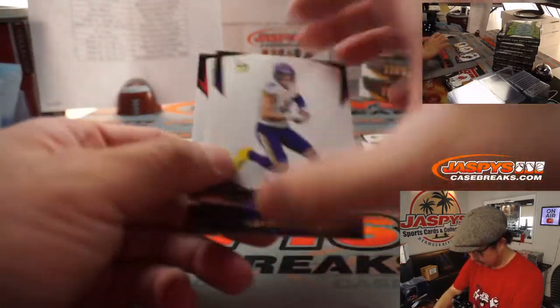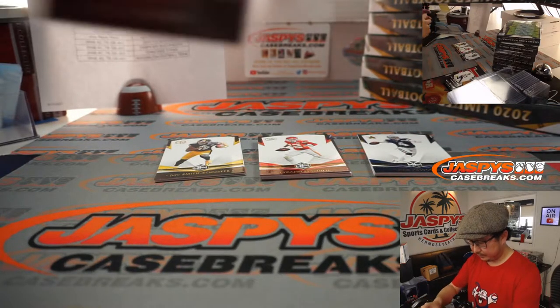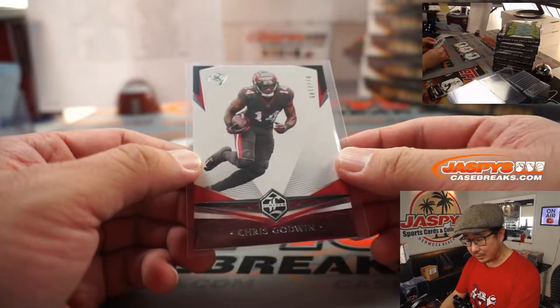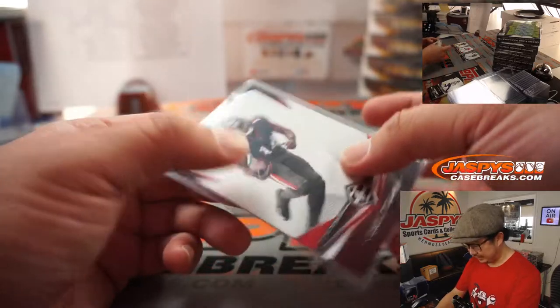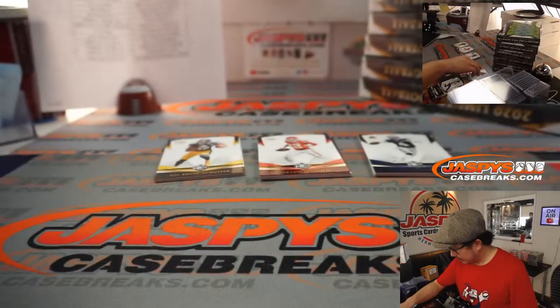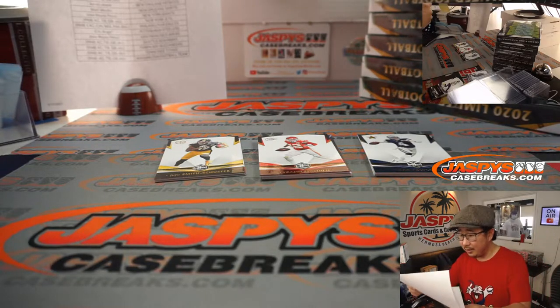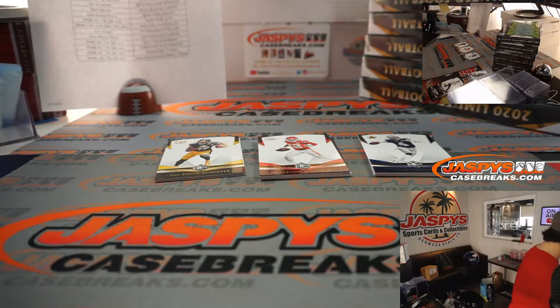That's a numbered card right there — Thielen, Kelsey, and here's Godwin for the Tampa Bay Buccaneers. Buccaneers are a number block team, so that'll go to Buccaneers 7. We'll do a randomizer for the non-numbered cards too at the end. Buccaneers 7 will be for Robert. I'm going to organize all of this here.